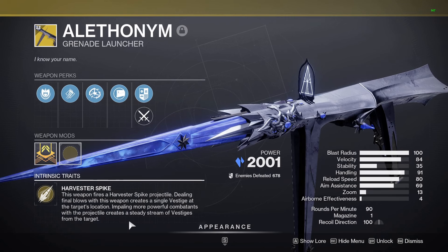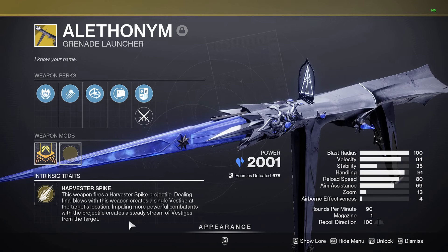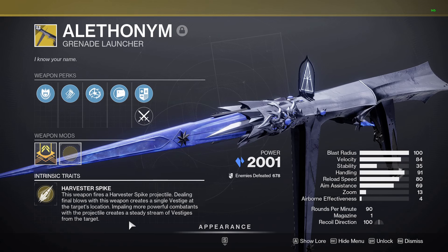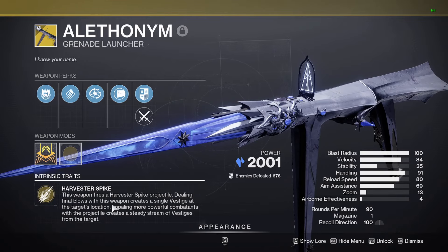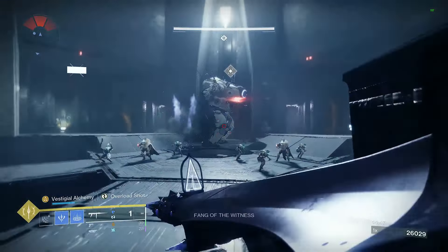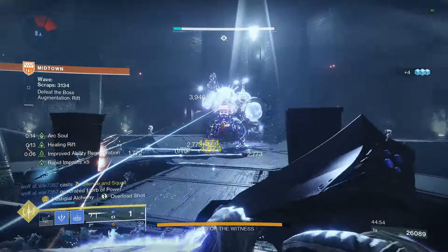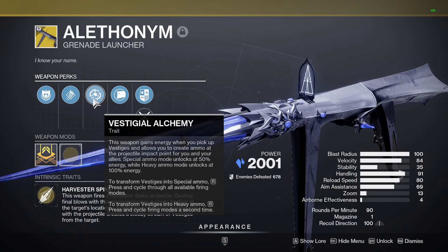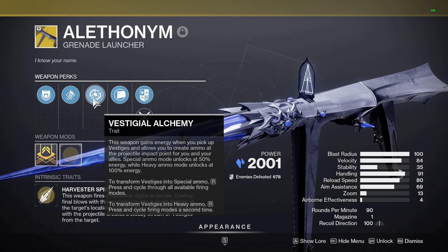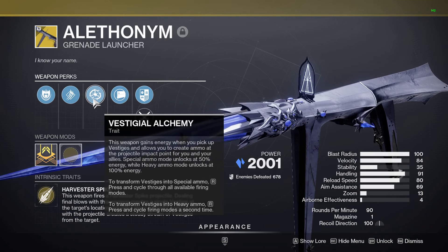The intrinsic trait is Harvester Spike. This weapon fires a Harvester Spike projectile. Dealing final blows creates a single vestige at the target's location. Impaling more powerful targets with the projectile creates a steady stream of vestiges from the target. Those vestiges are kind of white shimmering rings that come out from the target — kind of like Lumina or Thorn — but these do something very special. Special ammo mode unlocks at 50% energy, while heavy mode unlocks at 100% energy.